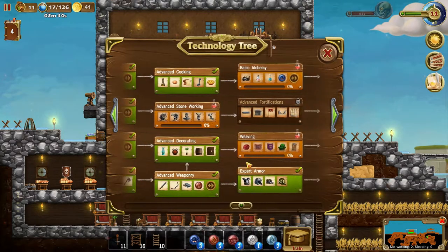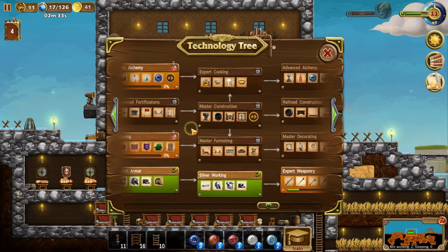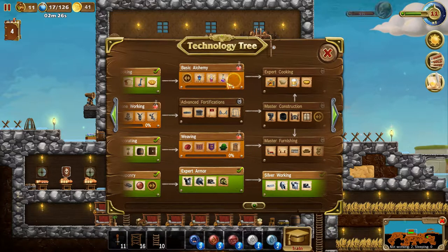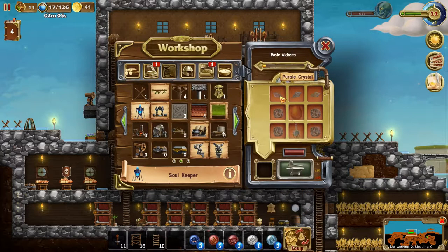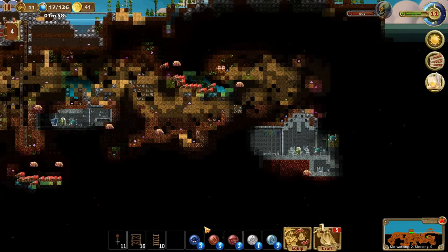So we made it to basic alchemy, advanced stone working, and weaving. I'm thinking of making some fountains and statues just to pretty up the place a bit. With weaving we can make some pretty cool stuff. Basic alchemy - I think the soul keeper is something you place down in the world, and then when the dwarf dies, the souls of dead dwarves are kept for a possible resurrection. The dragon egg - we don't really have that yet. Dragons I think will show up later on way down at the bottom.